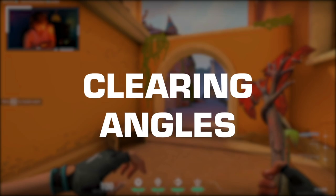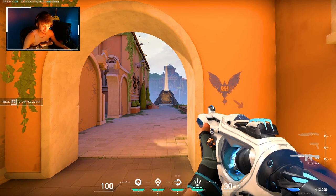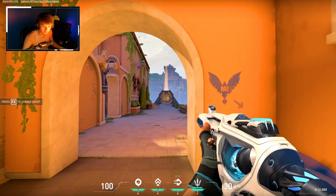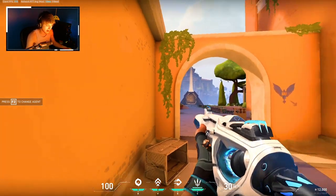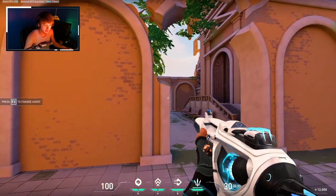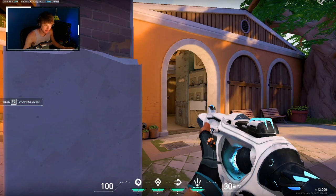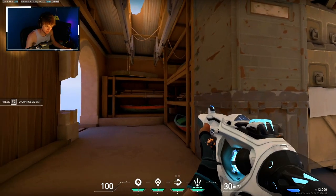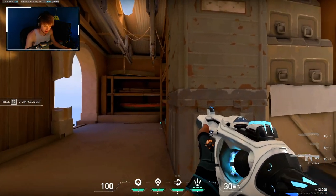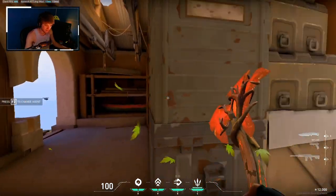The last thing I'm going to talk about is how to clear angles when walking around the map. This does require some map knowledge, but the more you play, the better your sense of common angles. Always keep your crosshair at headshot level. Going around a corner, always try to keep your crosshair close to the edge of the wall or doorway — just tight to whatever angle you're trying to peek. If someone's sitting in that corner, keep your crosshair as tight to the wall as you can to clear that angle.